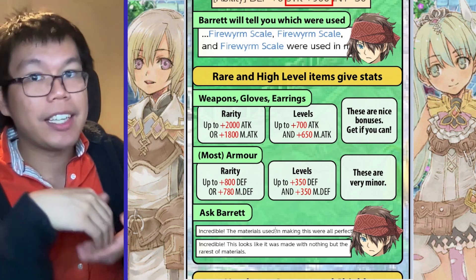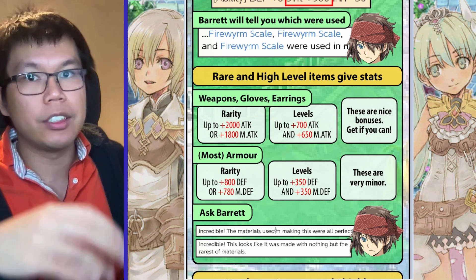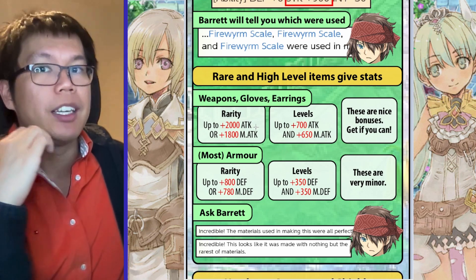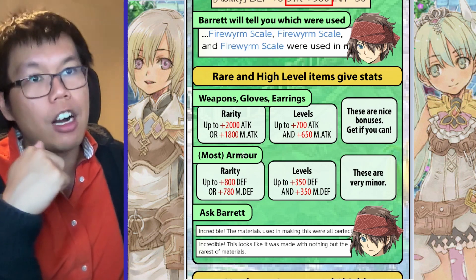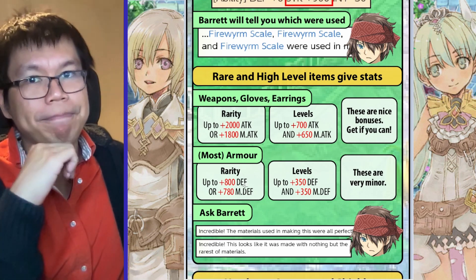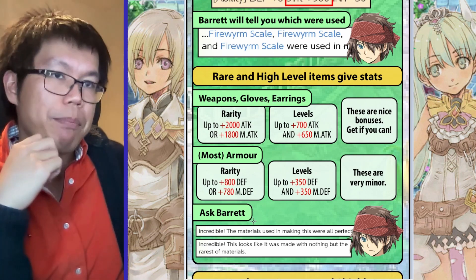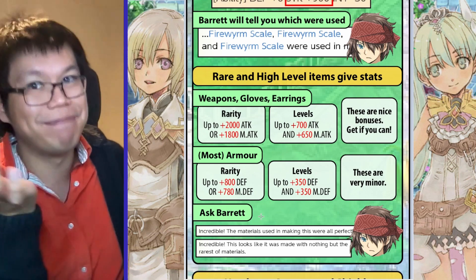You can also get extra stats from using rare or high level materials. Different equipment have different bonuses — lots of earrings will increase your attack and magic attack, which is very nice. Armor will give you defense and/or magic defense, though this isn't too important. You can ask Barret, and he'll tell you different things depending on how big your bonuses are. At max bonus, he'll tell you that things are incredible.